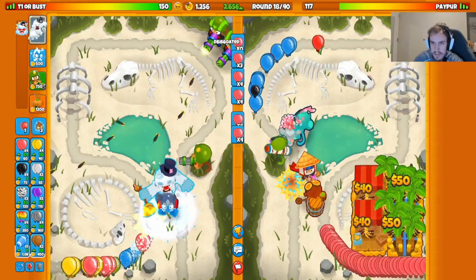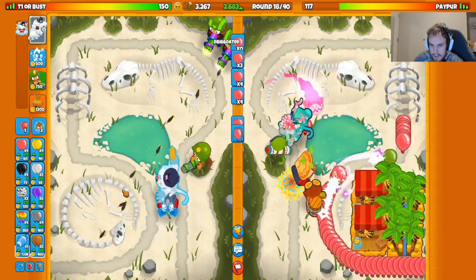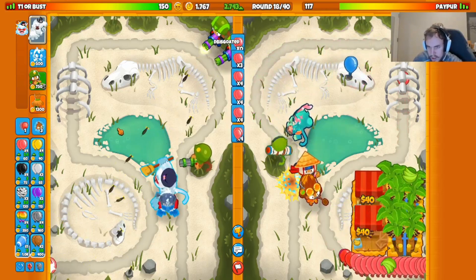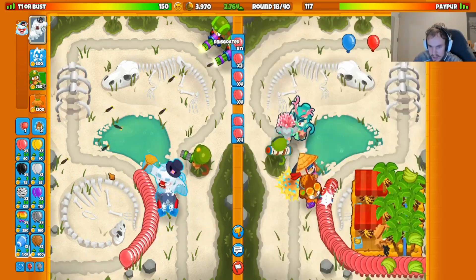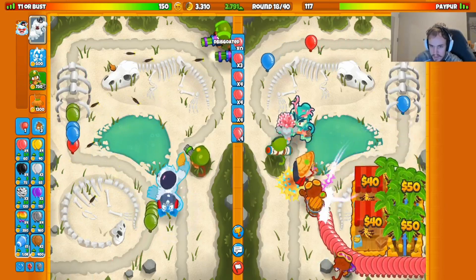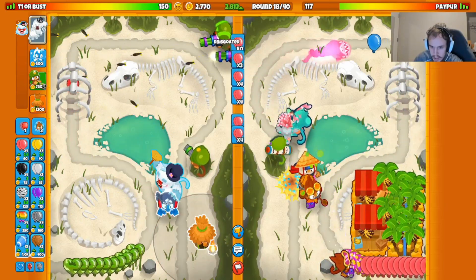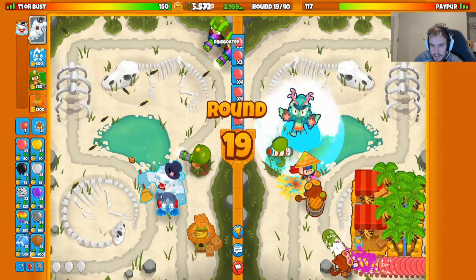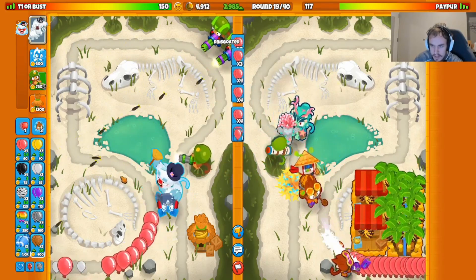All you need to do is send that zebra eco towards the end of the round — you don't need to send it throughout the whole round because early round doesn't matter. Towards the end of the round send some zebra eco and you'll get the round stalled, get some extra seconds of eco in there. Very important with an eco strategy like this.